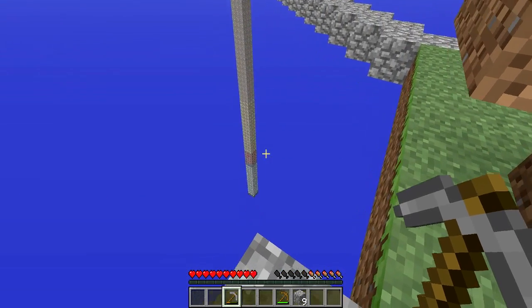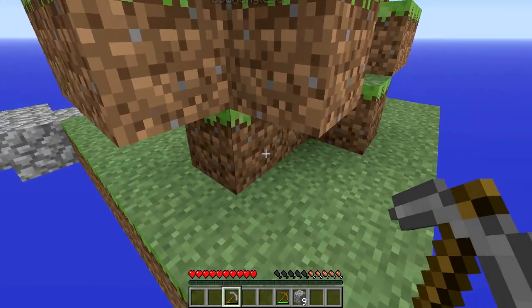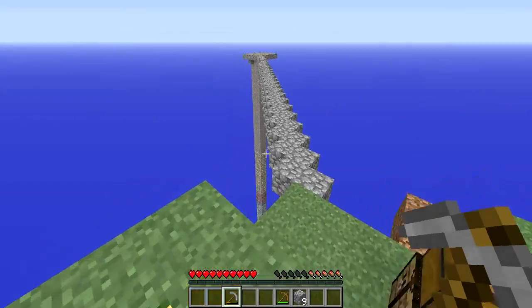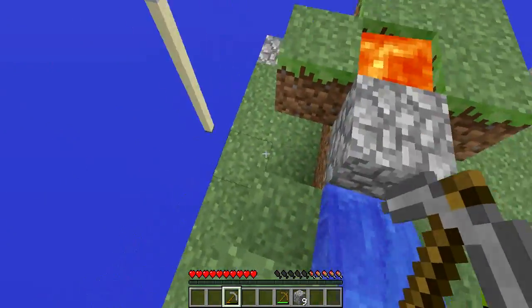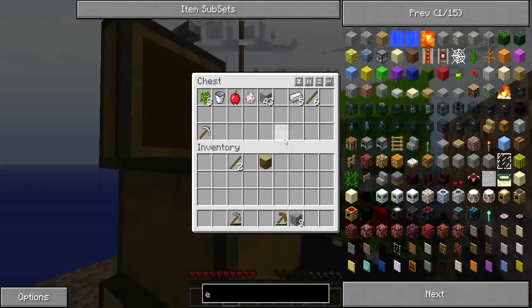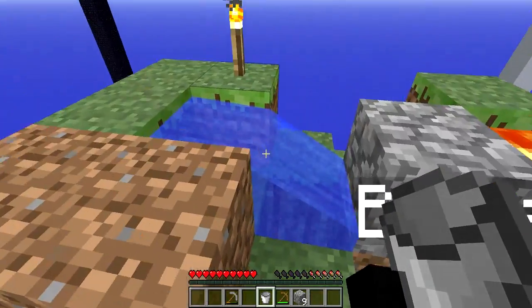We need to make a bucket. If we want to get down to the bottom, we need to make a safety platform so nothing drops and we lose it. All right, so what I did is I made an iron pickaxe and put it in the chest. We'll only use it for the diamond for now. I'm going to use the bucket and take the water.